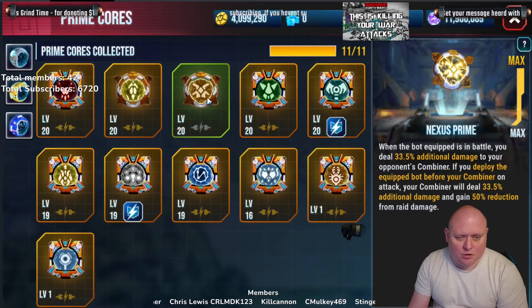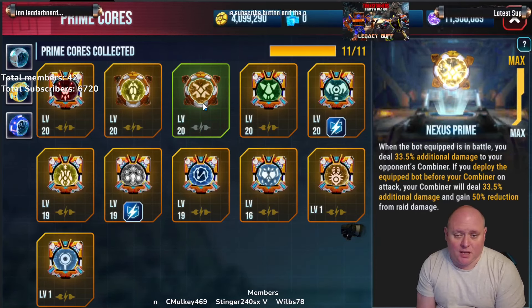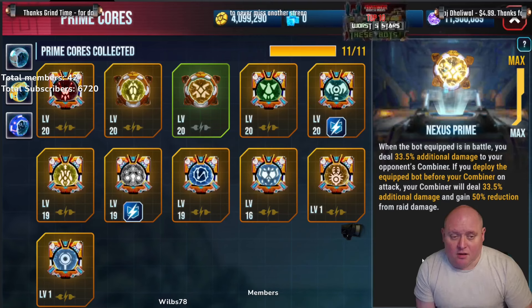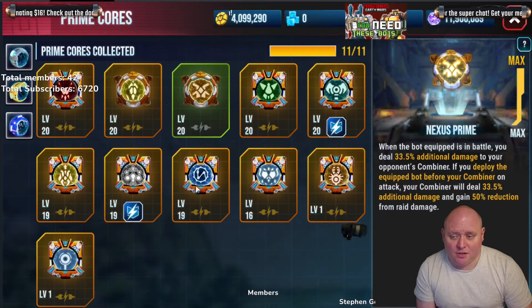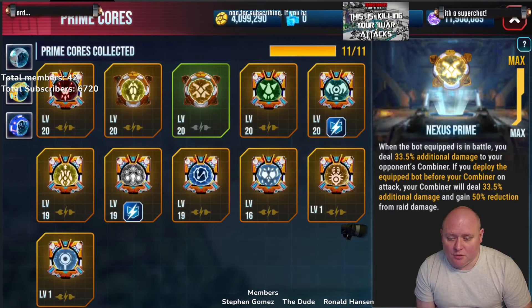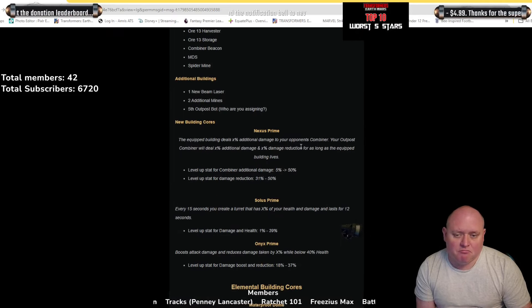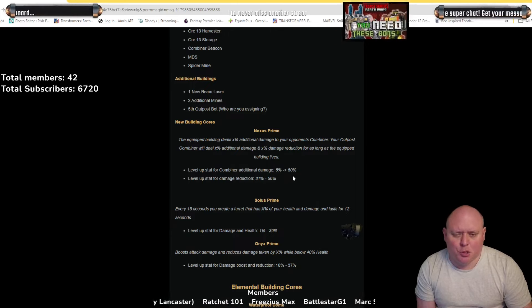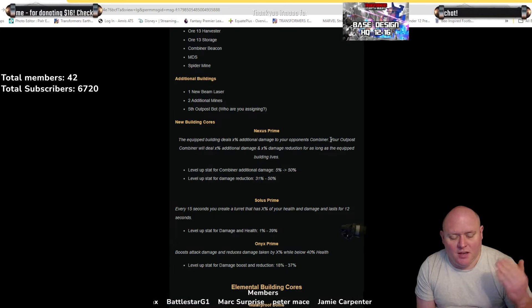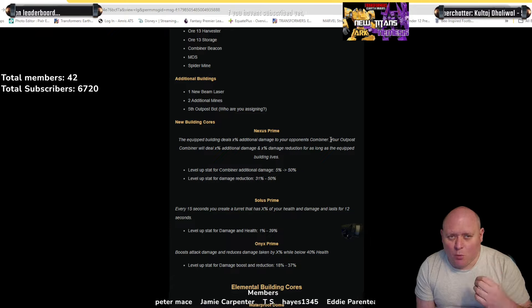Lastly, we've got the Nexus core. The problem is they've not changed the description — it still shows the bot emblem rather than the square defensive core emblem. Looking at the newsletter: the equipped building deals 50% additional damage to your opponent's combiner. So you want this on a defense that's going to do a lot of damage to a combiner — and straight away you start thinking, put it on the MDS.